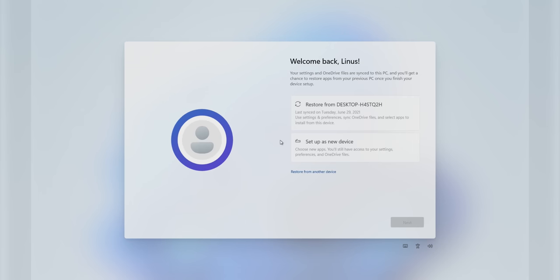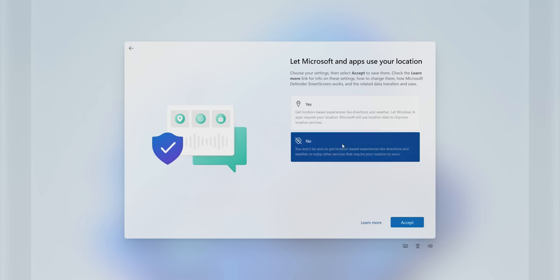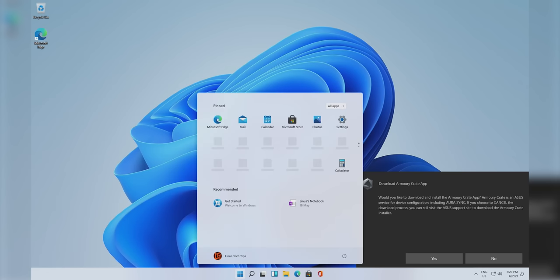In Windows 11 Pro, you can just choose to never input one. On the plus side, if you do sign in with a Microsoft account, you get to choose whether to restore apps and settings from a backup of your previous install — kind of like Android, although the apps they're talking about are Windows Store apps. You also get to choose privacy options, just like in Windows 10 today. And then after a short setting-up period, you will be at the Windows 11 desktop.